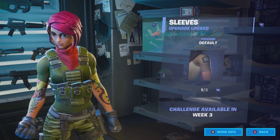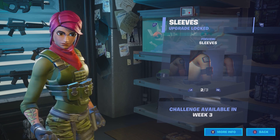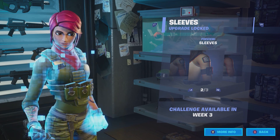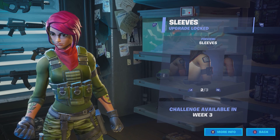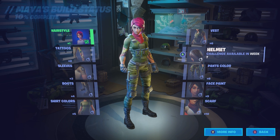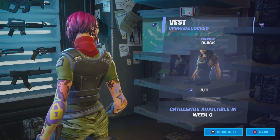For sleeves, you can do the standard default, basically three-quarter sleeves like a baseball shirt, or no sleeves at all. I kind of like the no-sleeves option the most personally, but it kind of defeats the purpose of showing the tattoos, so I'm probably going to go with the default.